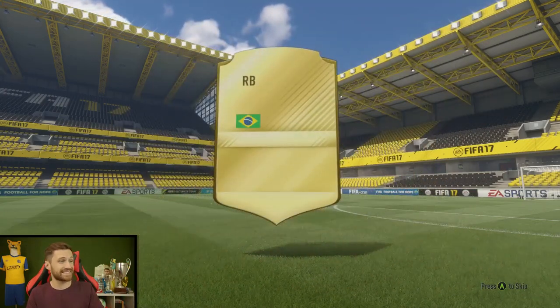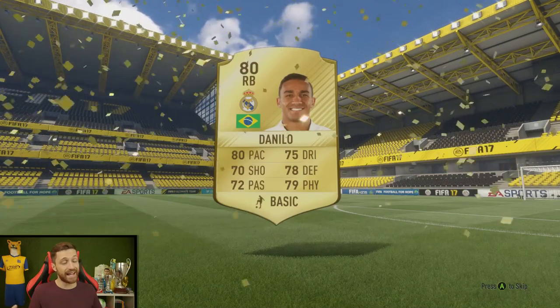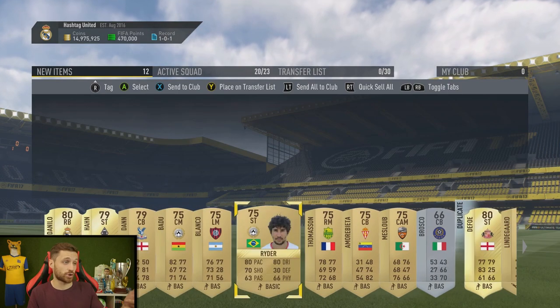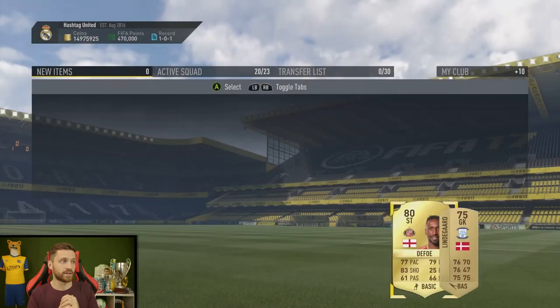We're opening the pack — oh, we're getting someone decent. It's another right-back. Oh, it's Real Madrid — it's Danilo! That's not bad, 80 rated. Decent reward. The challenges took longer and I had to submit some good players, but that's quite a good pack with a lot of players in it. A few duplicates — we'll take them and quick sell the spare ones.